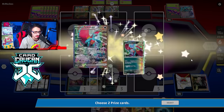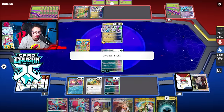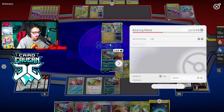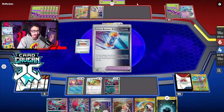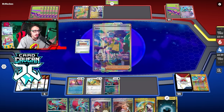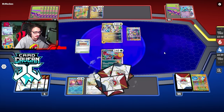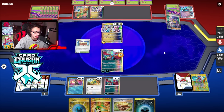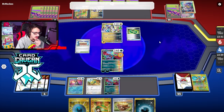We have Counter Catcher, which we can't use at the moment, and that validated the play — we just got two more Moons off the prizes! I think that was the correct play: take out their Iron Crown and try to win the prize trade by two-for-two the entire game. They play a Town Store, which I can use to get my Capsule too. They have a one-card hand — it's an Iono. That's what I was worried about. They could Amp this turn.